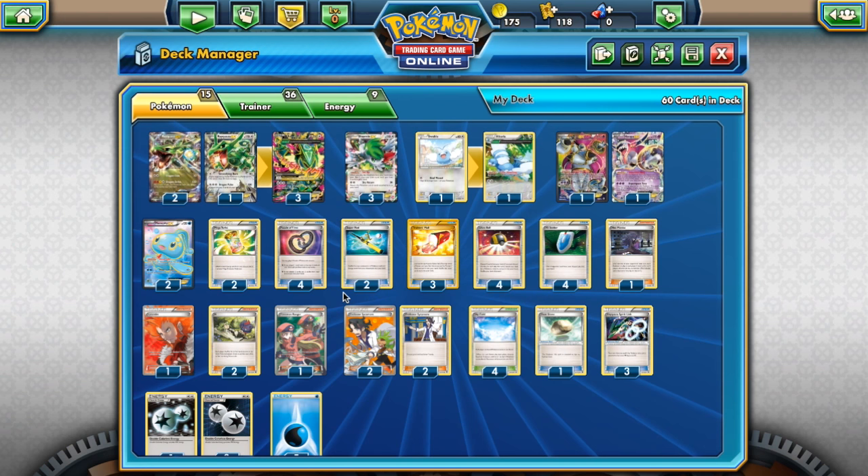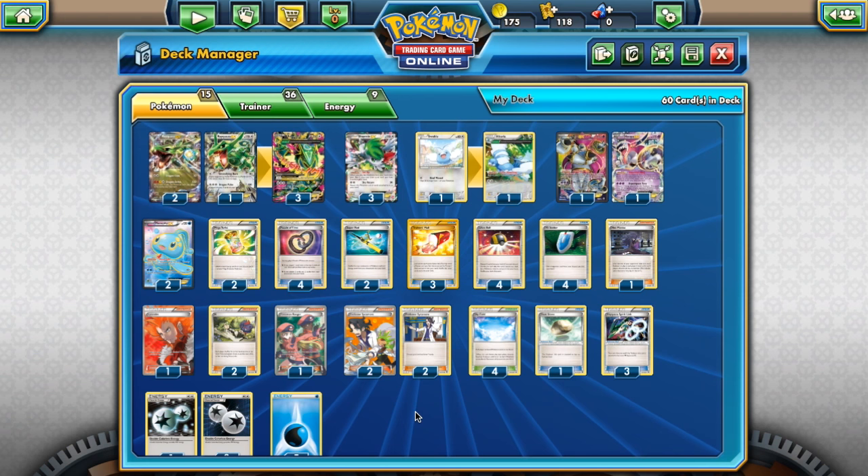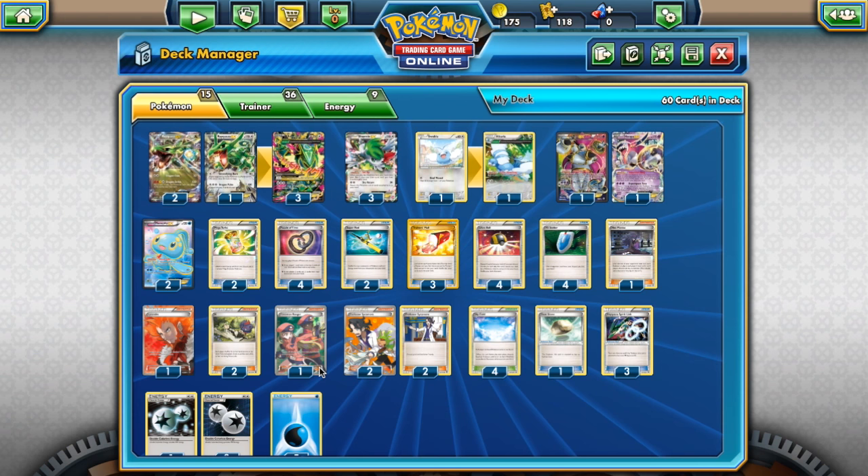It's easy to tech for Mega Ray — you just run a Parallel City or something — but Mega Ray has ways of getting around that. You play four Skyfield plus Puzzle of Time, so even if they get rid of your Skyfield, you can get them back. You've also got Pokémon Ranger to get you out of stuff like Giratina lock, which is also going to be big — whether that's Xerneas Break Giratina or Darkrai Giratina.